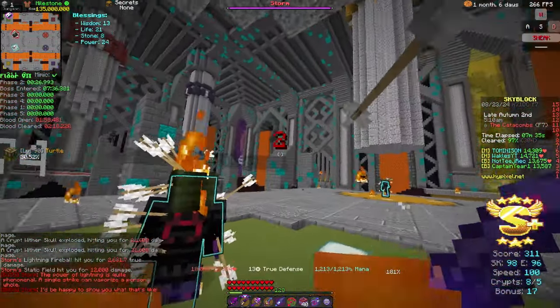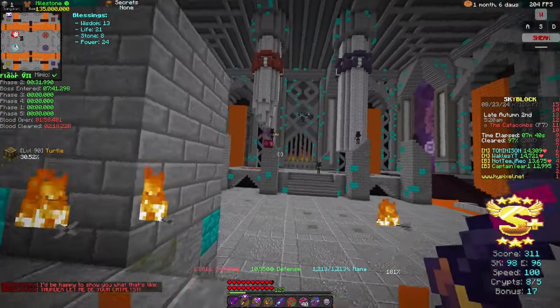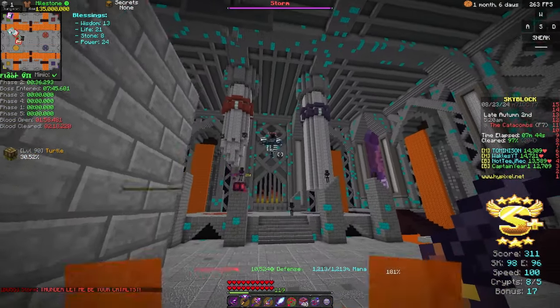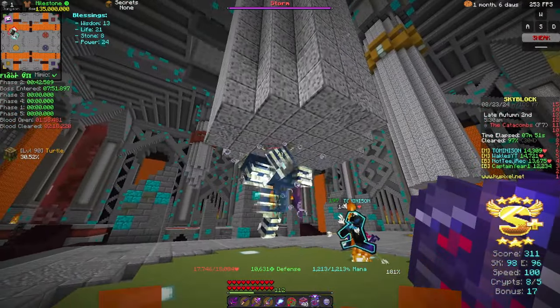There's also a countdown until the thunderstorm arises, and once that is over you can go out of the pillar. For now I will just try to lure Maxor or Storm towards me for my team and put him right under the pillar and wait here.